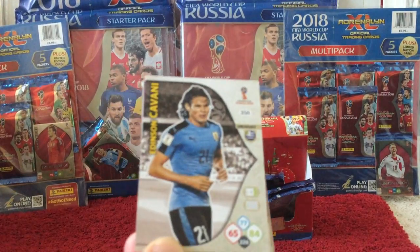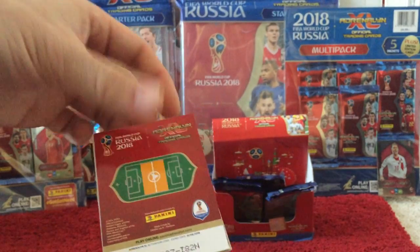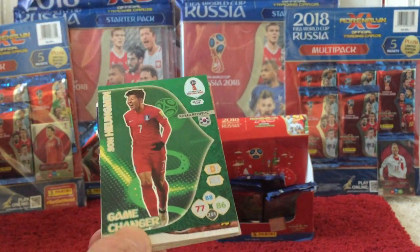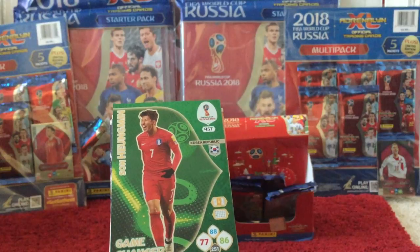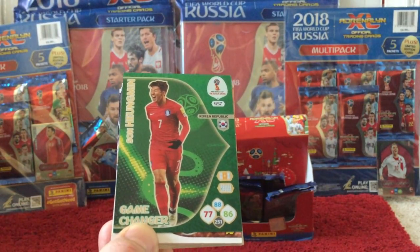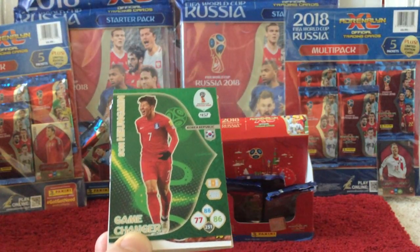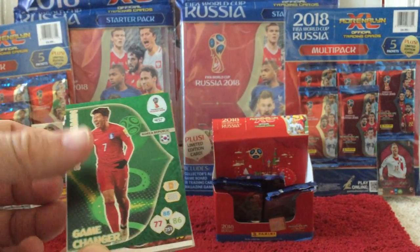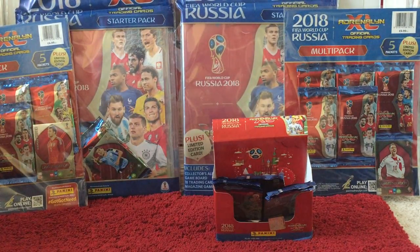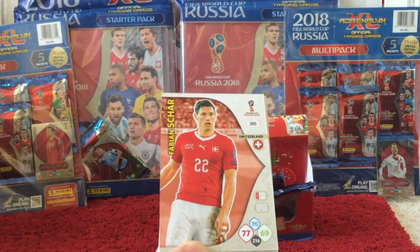Then we have Cavani, Komarov, and the insert card is a Jungmin Son Game Changer card for Korea Republic, card 457 — another nice high number which is always good. The base cards, or what they call the teammate cards, are obviously pretty easy to get hold of, so it's always nice to get the 400-plus numbers.